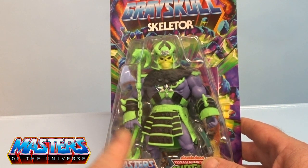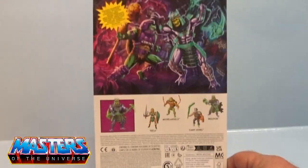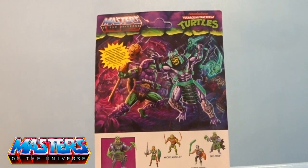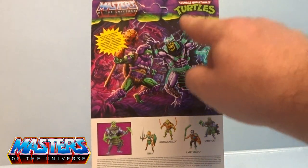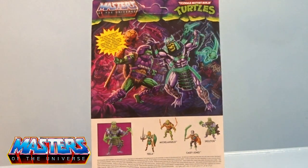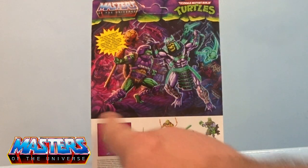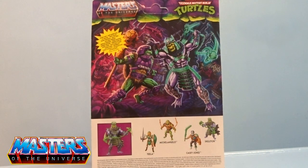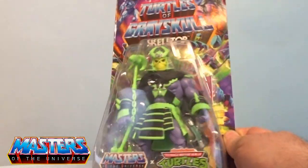Along with all the armor and accessories, let's just go through the card art and the actual back. You've got them there fighting with Donatello — looks as though his little Havoc Staff is on like a ball and chain. You've got the other turtles in the background, Beast Man there as well, Cross Cell at the bottom, and obviously the other figures I've previously reviewed in this wave.